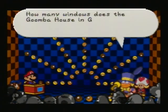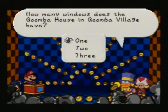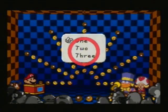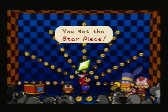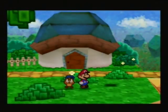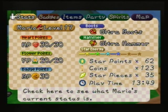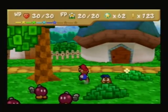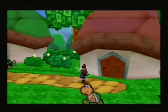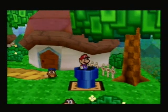Question: how many windows does the Goomba House in Goomba Village have? Well, this is one. And I'm not making that same mistake I made last time he asked that question — answering three or something like that. We get another star piece, and I actually want to show you how many star pieces we have because of the Koopa Koot side quest. We actually have 35, which is quite a lot. Although Flower Saver costs 25 and Peekaboo costs 10, we really don't have nearly as much as you think we might have.